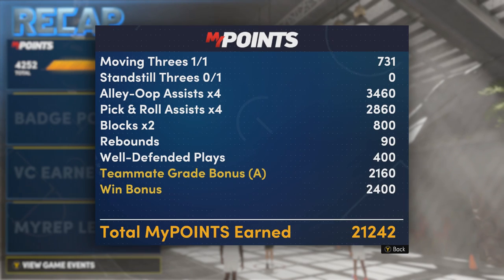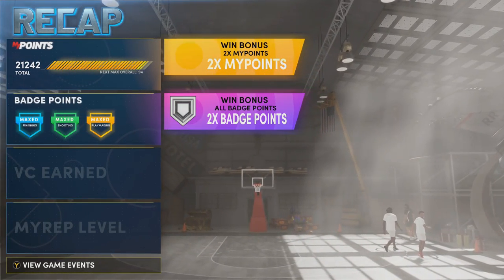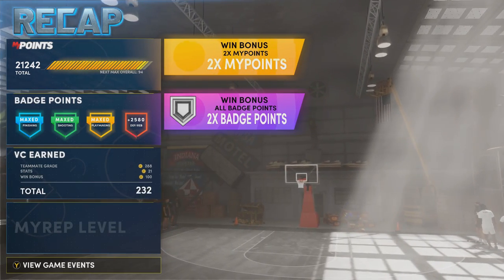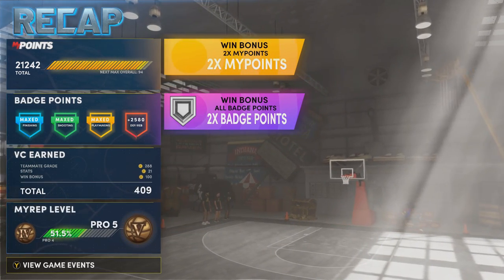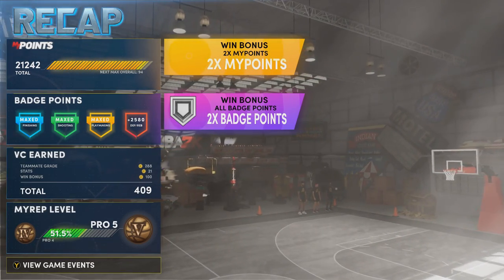I've already got my playmaking badges maxed so you won't see badge points going up, but look at the alley-oop assist and pick-and-roll assist stats. I had seven alley-oop assists — they're not gonna count all of them, I think it caps out at six, maybe four. They're just not gonna count all of them for some odd reason. The pick-and-roll assists help too — I get a badge point every game or every other game, and you will too if you do this method.